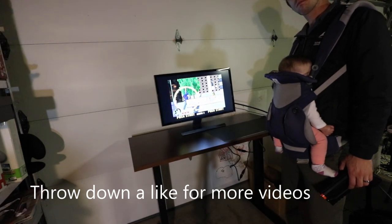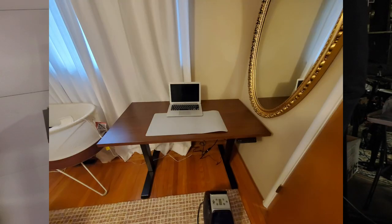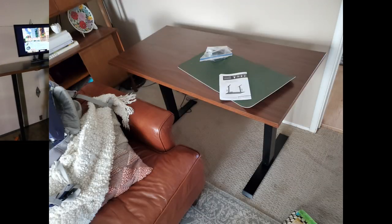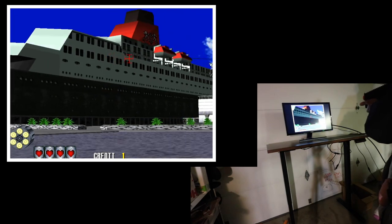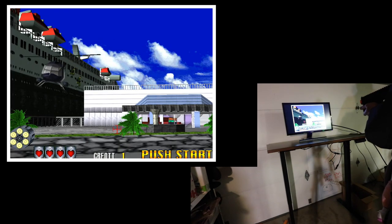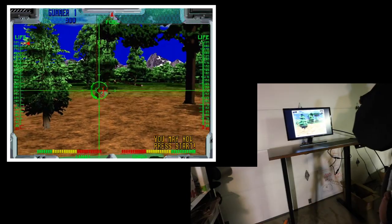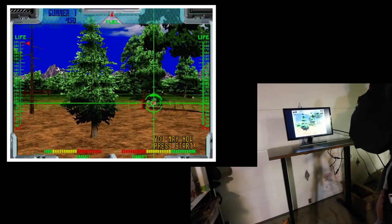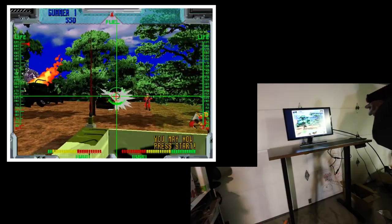Shout out to today's sponsor — I'll be using their height-adjustable dual motor desk with LED memory spots. It's got rubber grommets, amazing construction, and is very quiet. I was able to raise the gun and play shooters while my baby was sleeping. They make cool stuff; links are in the description.